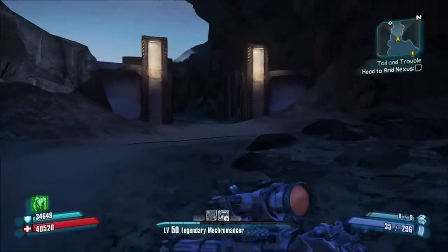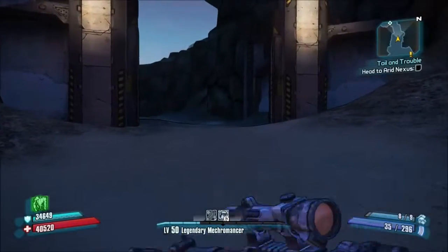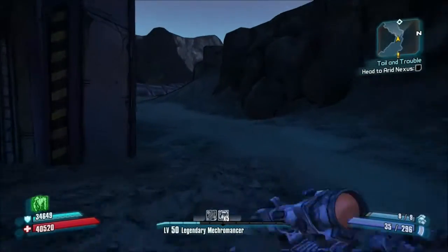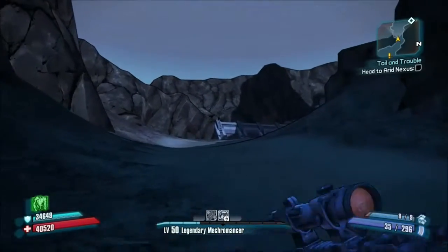If you're heading in the right direction, you'll come to these two giant pillars. It's a really easy, simple part — there are no hidden enemies or anything. You just run through here, around the corner, and then you're at the exit to the Iridium Blight. Almost there!